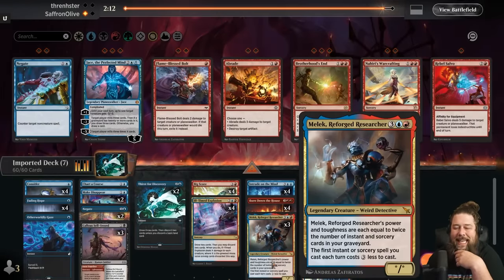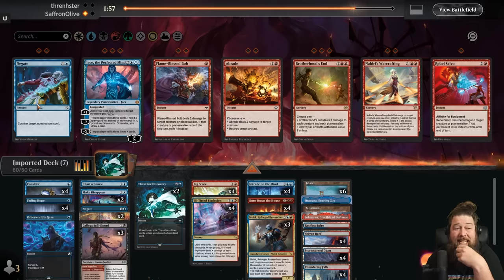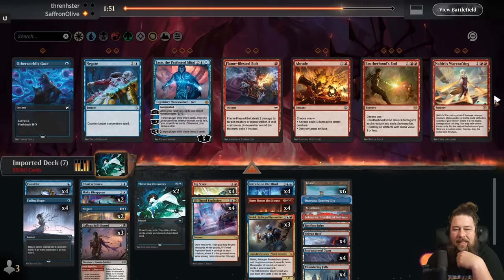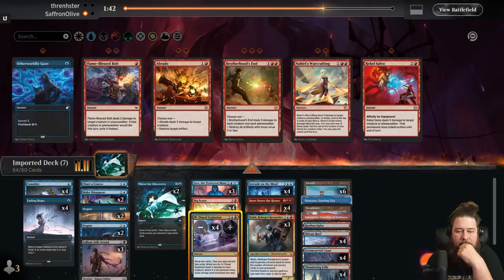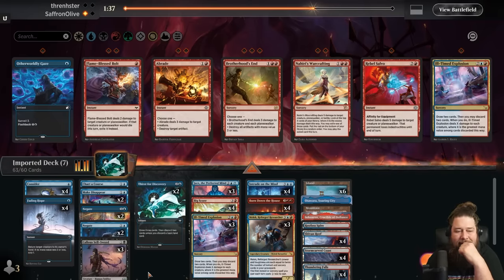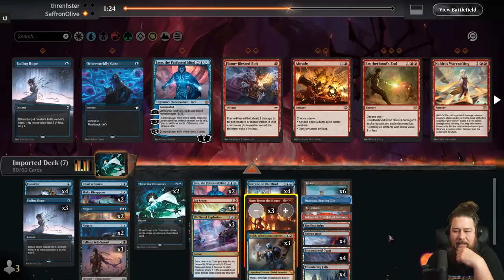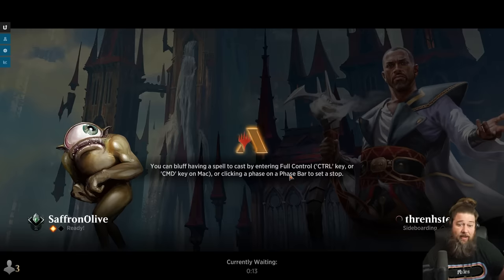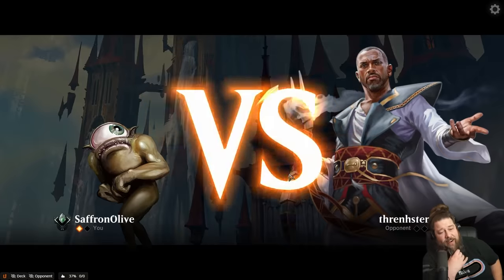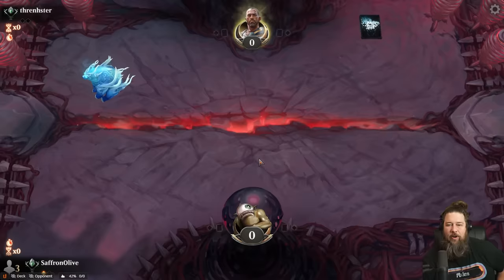Malik might actually be legit. We've never had a creature that scaled double the number of instants and sorceries in our graveyard — that is a really powerful effect. Our opponent is pretty controlling; we saw Negates in the main deck. Do we bring in more counters to force through our combo? The Jaces seem good. Game one went pretty well — that's all we need. We need that one window: cast spells, draw cards, fill our graveyard, then get a six-mana Malik fling. The only issue is removal can fizzle it, so we do need to protect the combo or get our opponent tapped down.